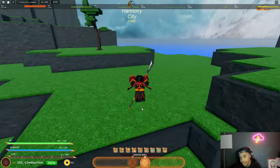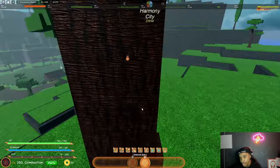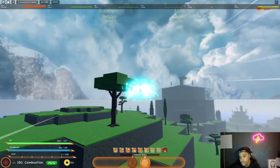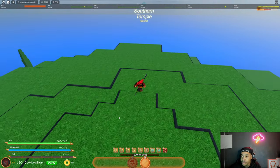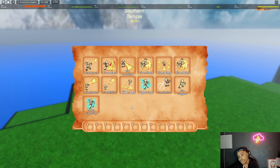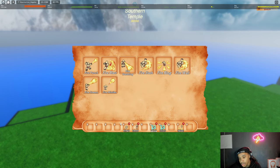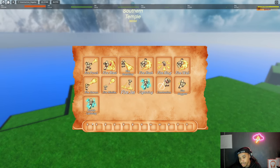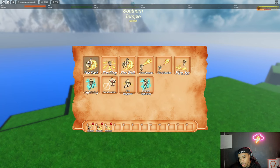Oh yeah, I also got the fire cape — that's pretty tough, not gonna lie. First and foremost, these are all the abilities I currently have. We're gonna go in order. Let me clear out this bar. These are all the abilities.